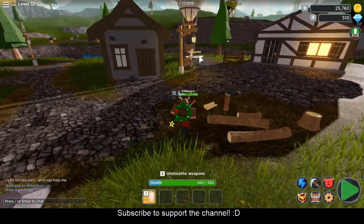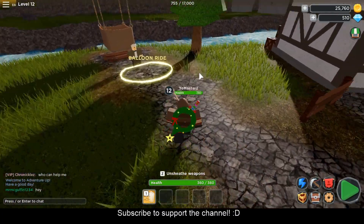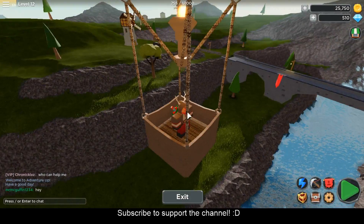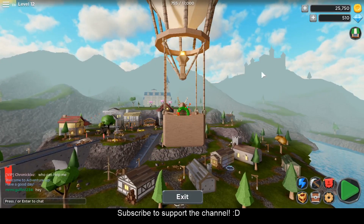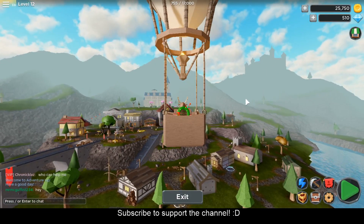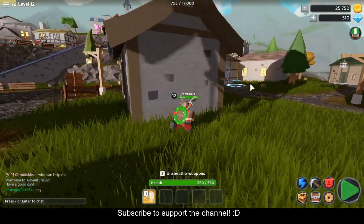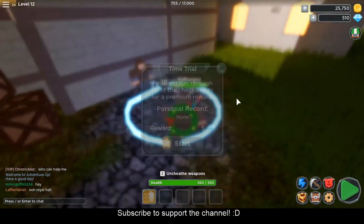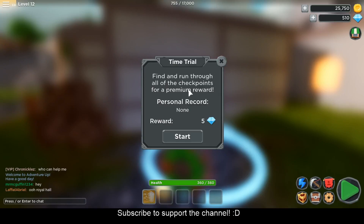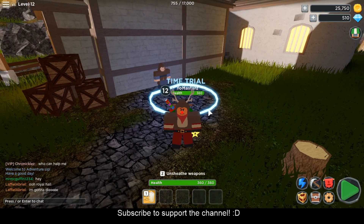Over here you have the balloon ride — it only costs 10 gold and you'll be able to look at the view of the city. I'm just going to show you guys real quick; it doesn't move, you just sit up here. Oh, there's a castle up there — maybe soon an update! Right over here you also got a time trial where you have to beat your current time, find and run through all the checkpoints for a premium reward. I haven't done it yet but maybe in the next video I'll show you guys.